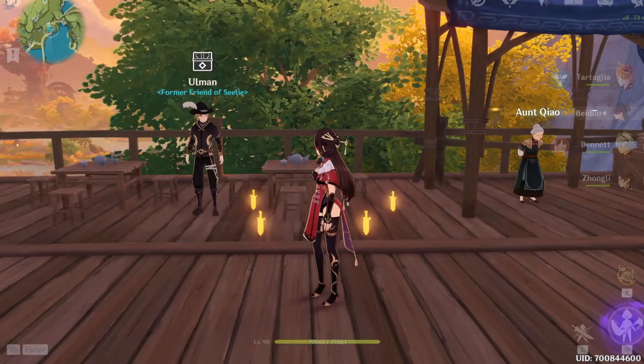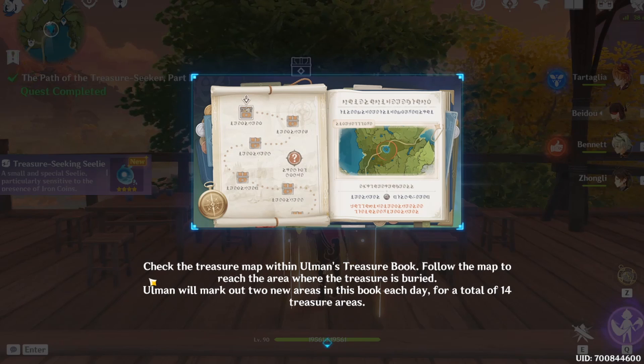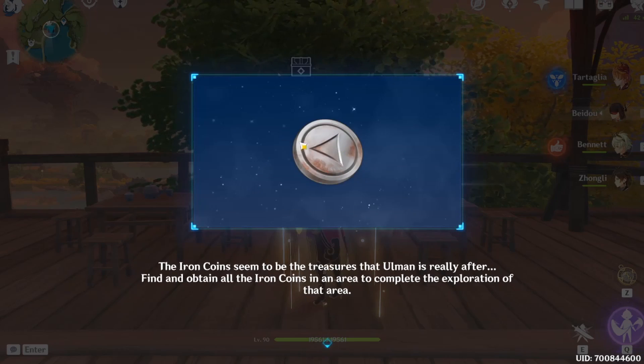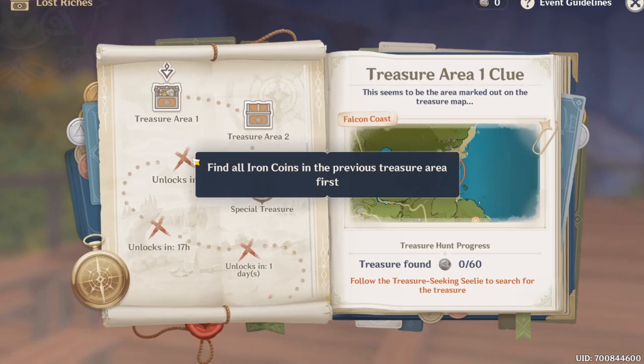You need to talk to this guy, Uluman. After you talk to him you get information on how you can collect the treasure he seeks. You will get a pet that helps you, and at the end you will get to keep this pet. These are the coins that he was after.